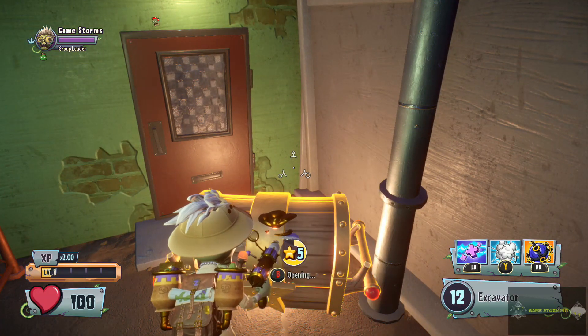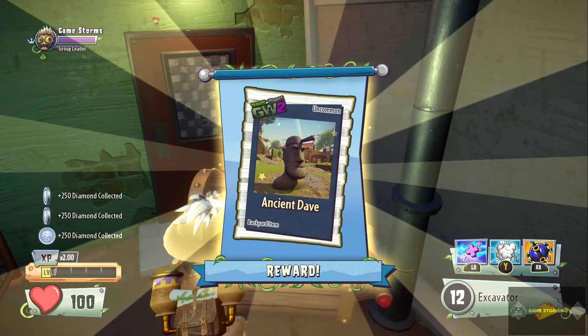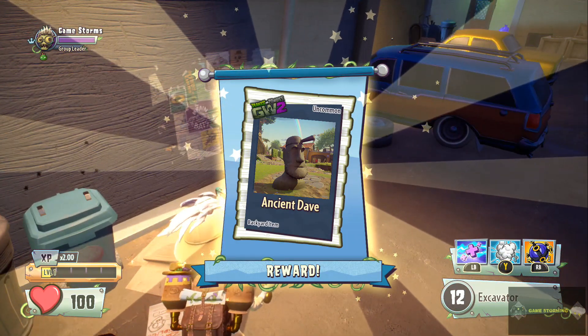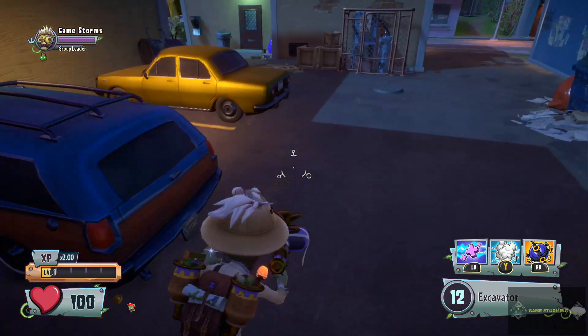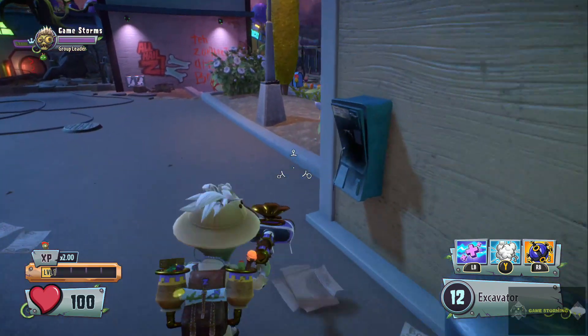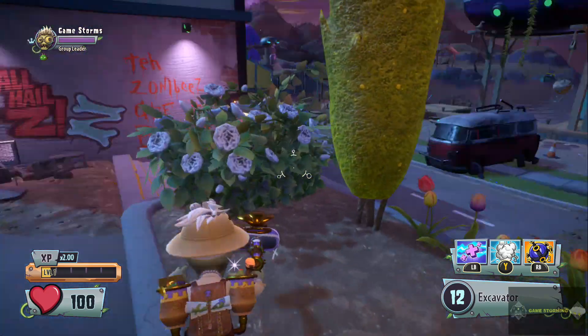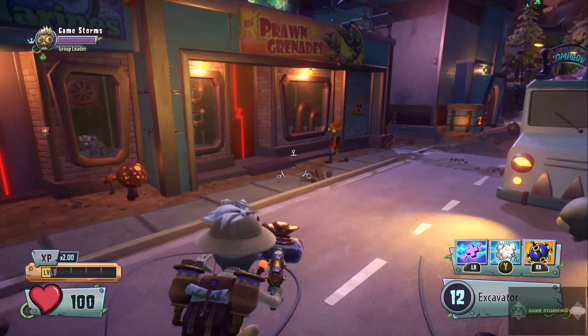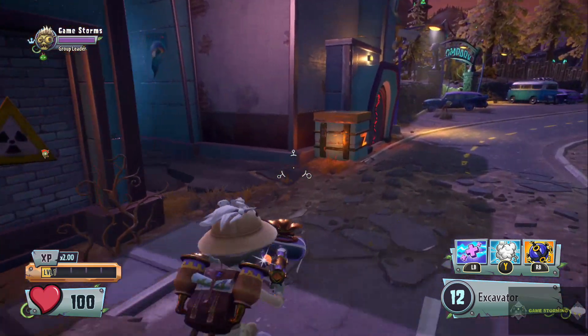Then you have five star chests, which we're opening here. We got an Ancient Dave — this is a backyard item. I think you can get money in these but I'm not positive, but I'm pretty sure most of the time you get backyard items, which are cool. It allows you to customize your backyard differently than your friends, and friends can join to see the different items that you got for your backyard.